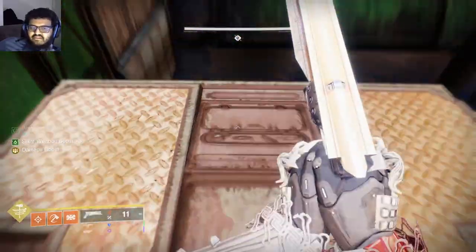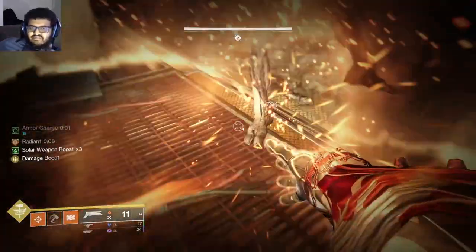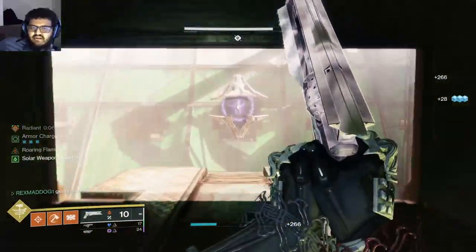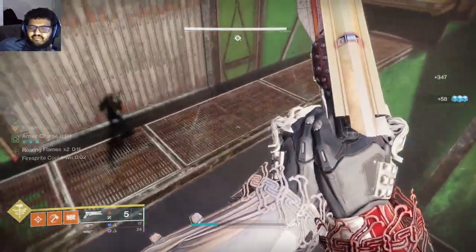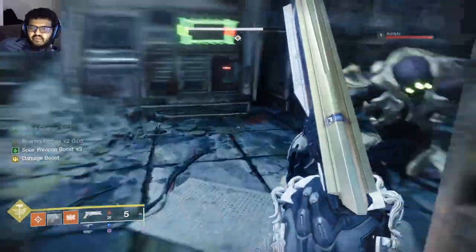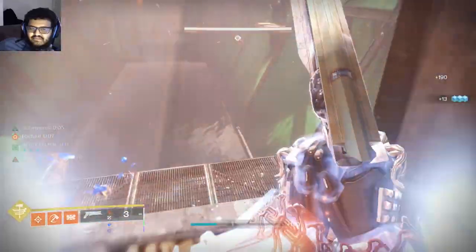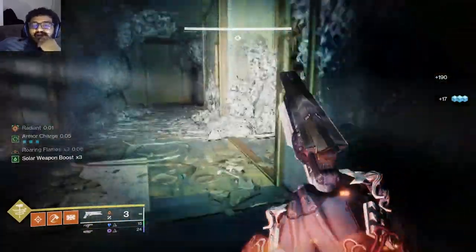Get that lever and it opens up the garage door near where the shrieker is. If you have an eager edge sword, you can actually make the jump to the next area with an eager skate. Titans might struggle, but with a grapple you can manage. There's a door on the left that will kill you, so please be careful.